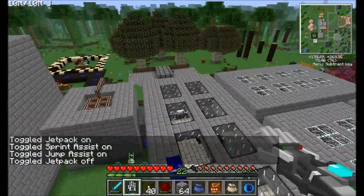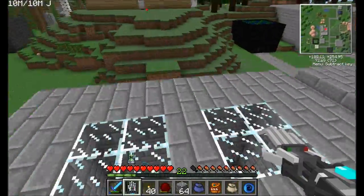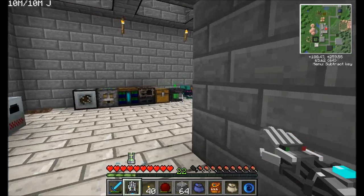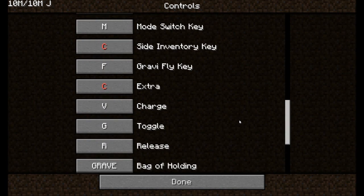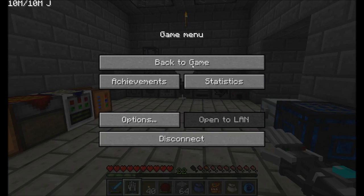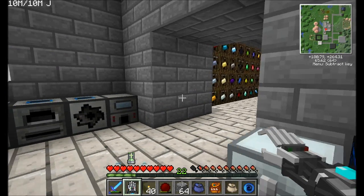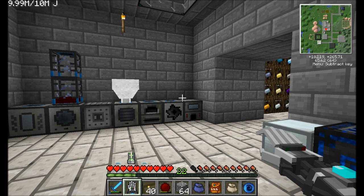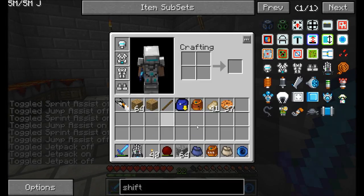I'm probably going to want to tweak and change some of the key bindings, because H and J are kind of far away from the W, A, D keys I normally use. I'll see if I can flip that to F and G. G was already in use — it's for my Minium Stone. So the key bindings I went with are F for flight and V for the sprinting assist. Now when I hit F and V, it turns on and off my sprint and jump assist, and F is your jetpack.